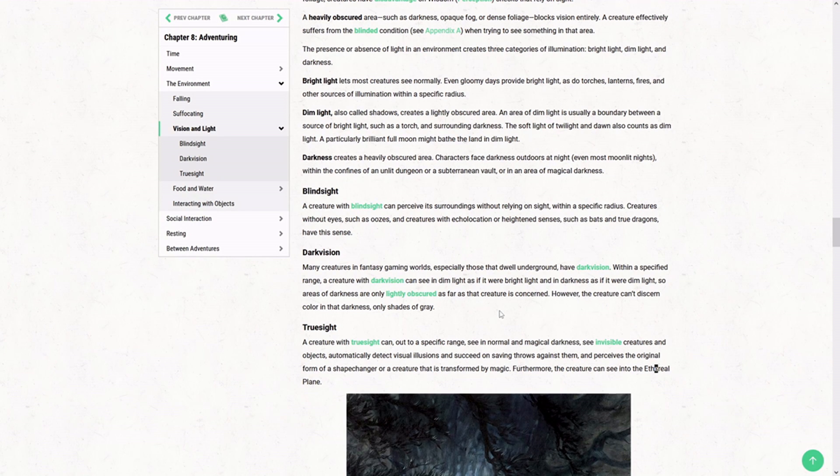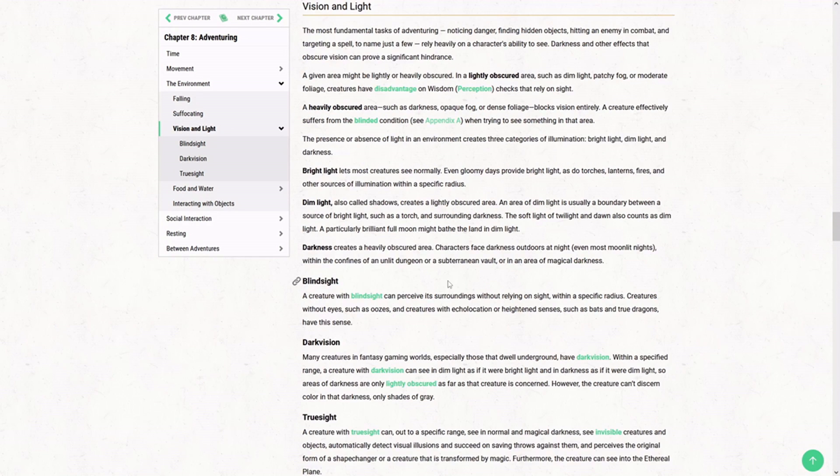There's also one not listed here called devil's sight. After looking it up: devil's sight is essentially 120 feet of darkvision, making it a better version of darkvision. It can see through areas where there is literally no light, or where a magical source is negating light — so it can actually see through the darkness spell.